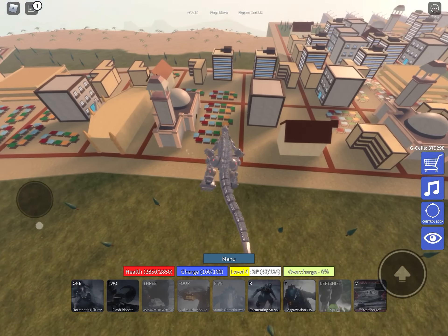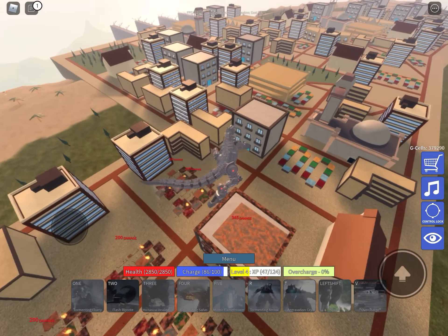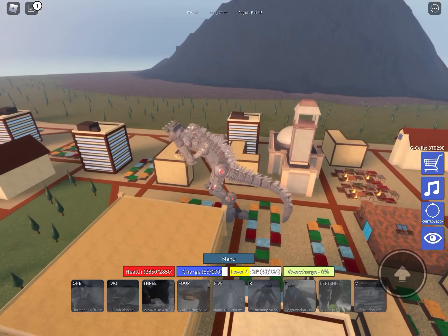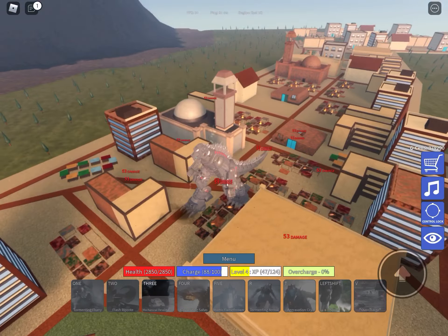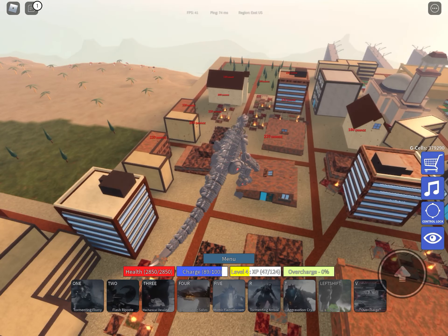First attack, second attack, and to use the third attack you have to be stationary. Fourth attack is salvos. His salvos do more than Mechagodzilla's. You also have to be stationary to use this attack.